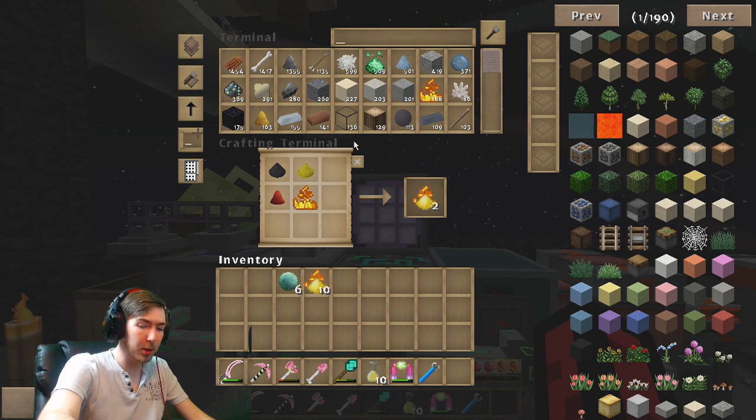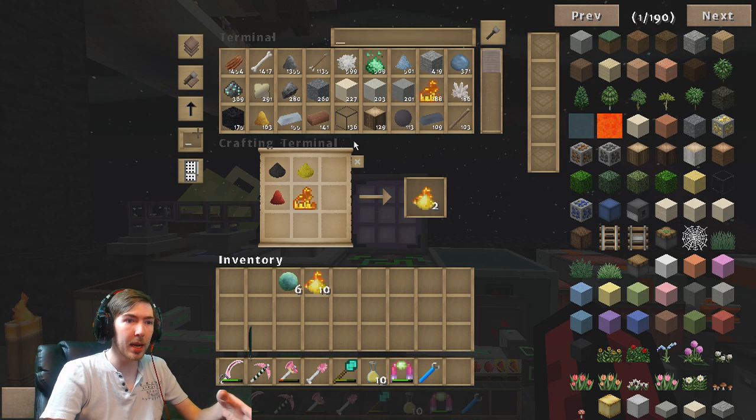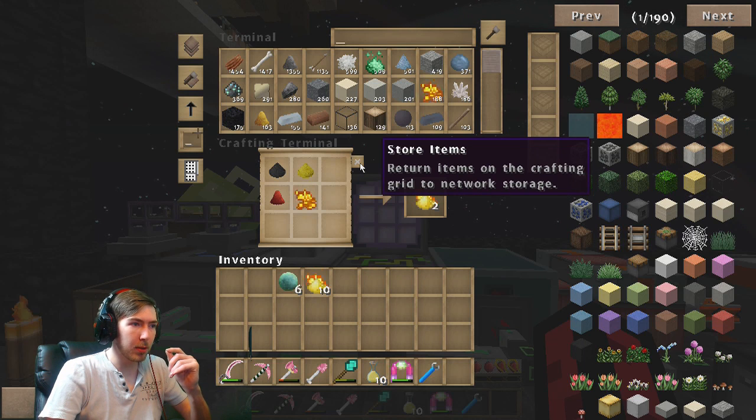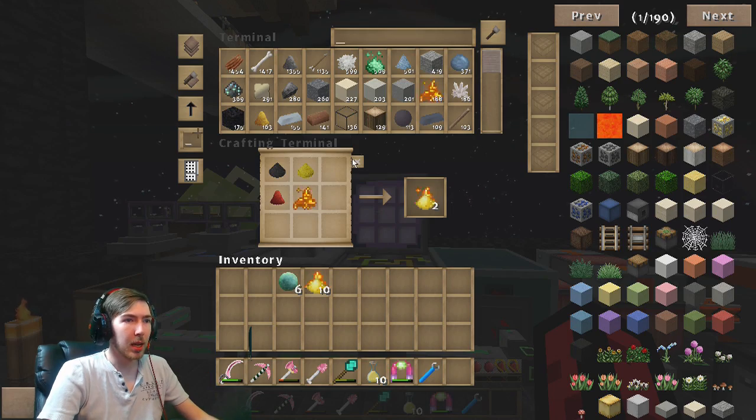If I turn the keyboard off and back on it seems to register the T key again. The thing is it doesn't do this on any other mod pack, not on word, not on anything other than Sky Factory, and only this version of Sky Factory. I'm not sure why - if you guys know why, please let me know in the comment section down below.